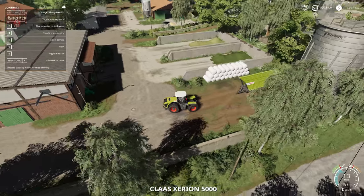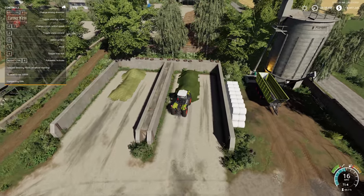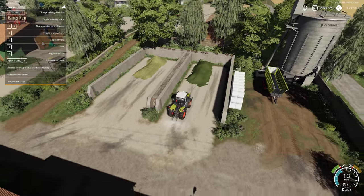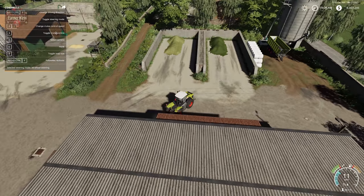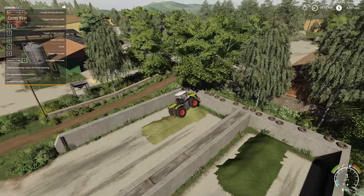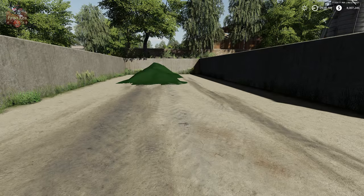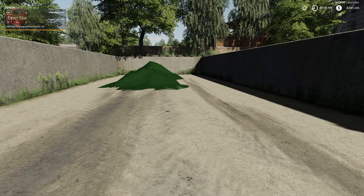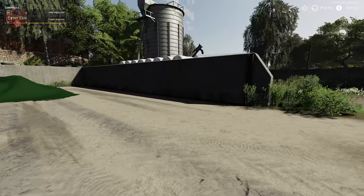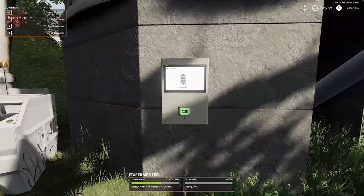I'm going to compact our grass and compact our chaff over here in the bunkers, and then I'll be right back so we can see how long it takes for the fix fermenter to convert our grass and clover into silage. We have our maize silphile fermenting and our grass now fermenting. Let's go ahead and fast forward time and watch the fix fermenter do its job. It is 9:40 in the morning.